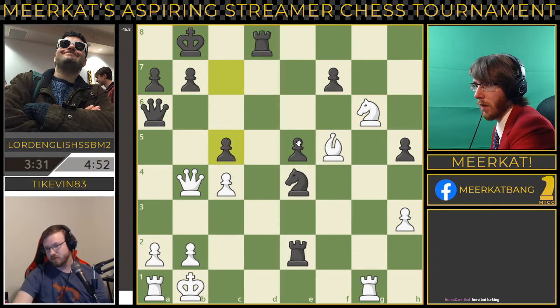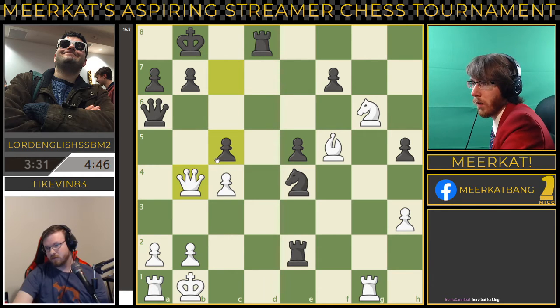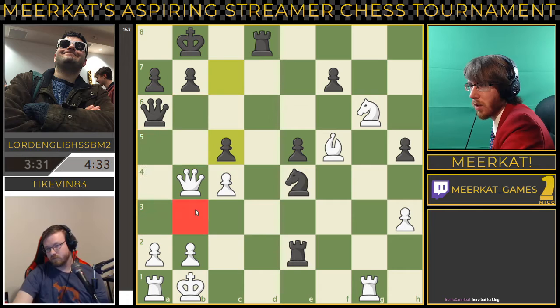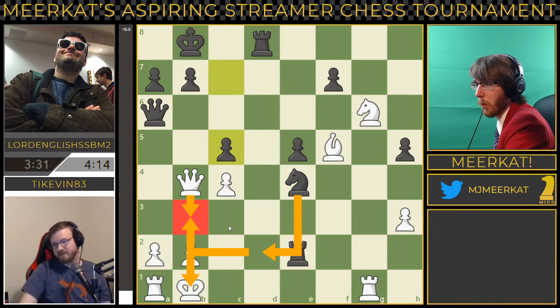For black, c5 — what a move! Great move, putting pressure on the queen. What's the queen do here? It really can't go anywhere. All of its escape squares are covered by the black queen. This is its only theoretical escape square, but if he does move there, that's just a fork from the knight onto the king and queen — and that's just winning. This is just winning for black right now.